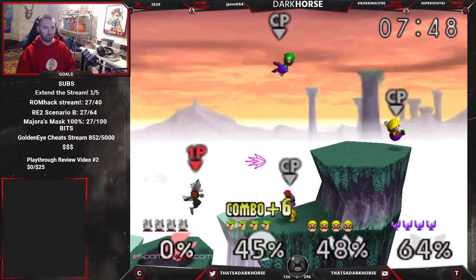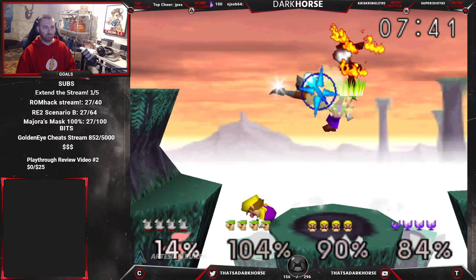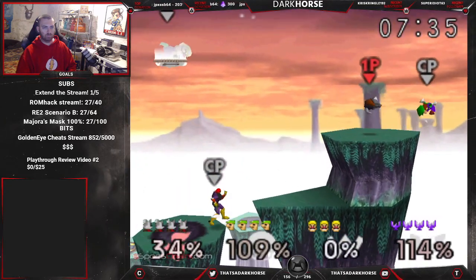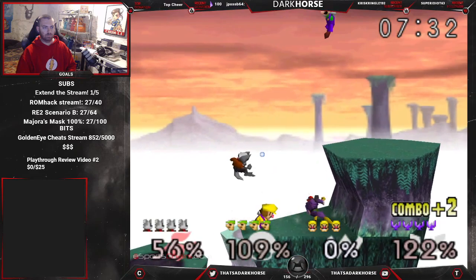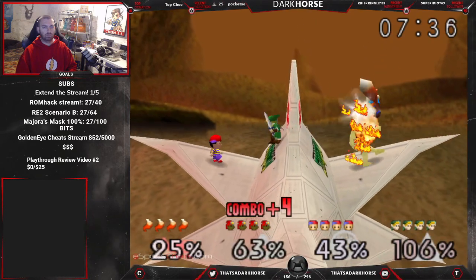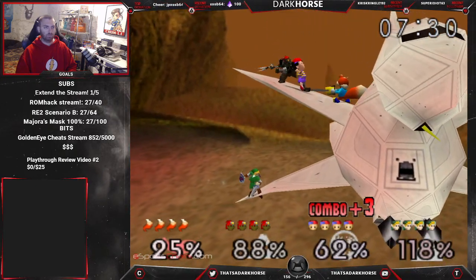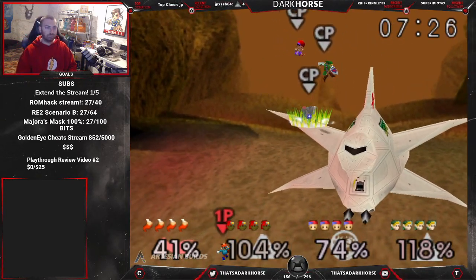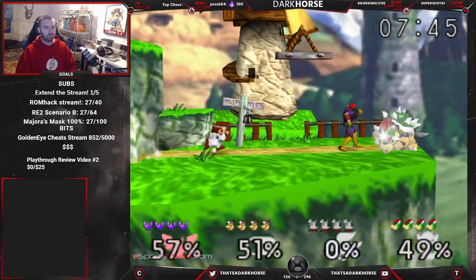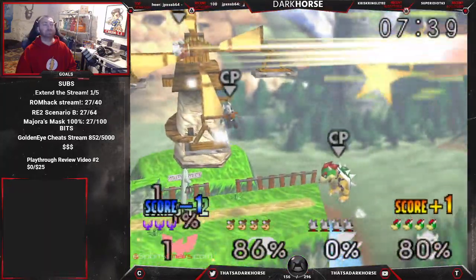Now for new stuff — we have some new stages. The first one is from Jet Force Gemini, Rithessa. This is going to be a really fun team stage — a three-for-all stage with these crazy walls and stuff. Next we have Venom, a stage I'm probably not going to play much on with this layout, but it's really cool that it's in the game and it's got some good music. Then Windy, from Conker — a pretty cool stage with moving platforms and a wall. Kind of two-tier. It's a pretty fun stage.